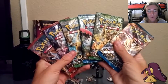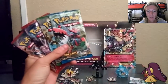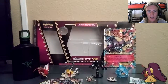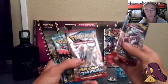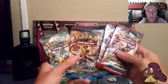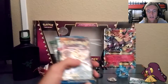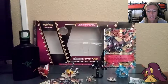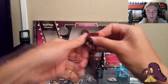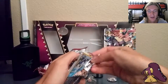We've got six booster packs to open. We've got a Fates Collide, two Breakpoints, two Fates Collide, and two Breakthroughs. We're going to open them in order from release date — Breakthrough first, Breakpoint second, and Fates Collide last. I'm going to start off with the Houndoom Breakthrough pack. Let's open this bad boy — my favorite part of the video.